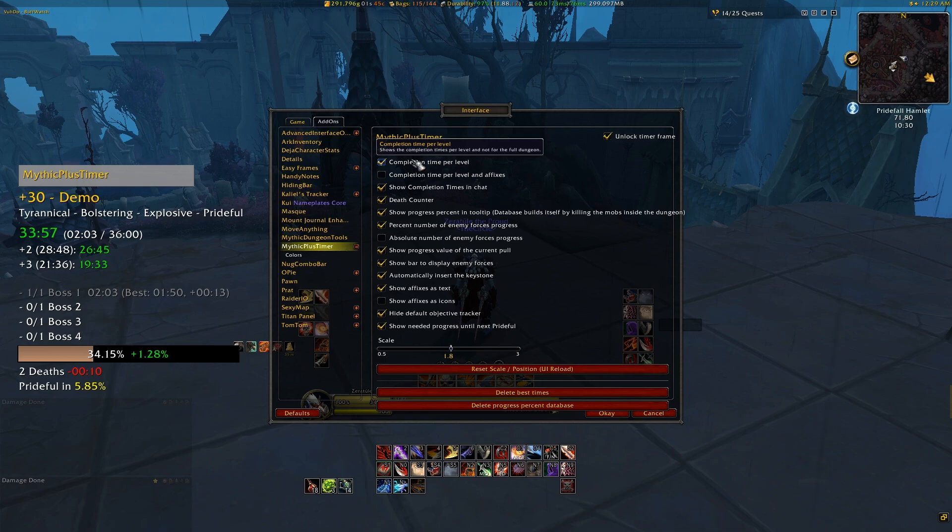Showing completion times in chat will give you a little blurb of text saying how fast you killed a certain boss this time versus your best time and if it was a new record or not. You of course also have your death counter, so that's a pretty normal feature that's also part of the stock UI, but you could turn that off if you wanted to. One of the coolest things by far in Mythic Plus Timer is the show progress percent in tooltip ability. This will show when you mouse over an enemy how much percent they are worth towards your total trash count. The only downside of this feature is you have to have killed that particular enemy before, so the first time you use it they don't show up since the add-on is still storing all of the percentages into a database. Once you have done it before, it saves them for as long as you want.